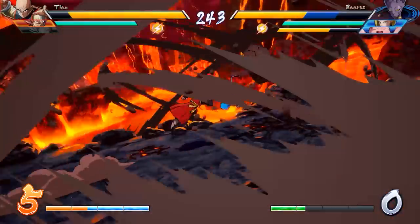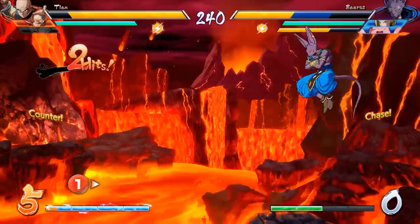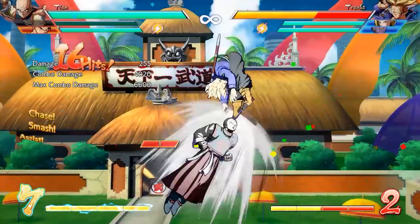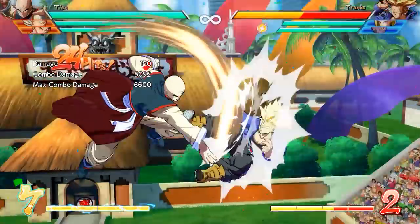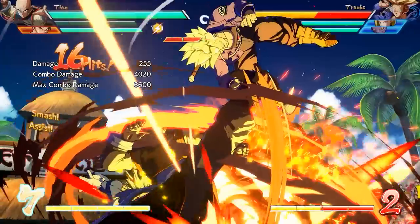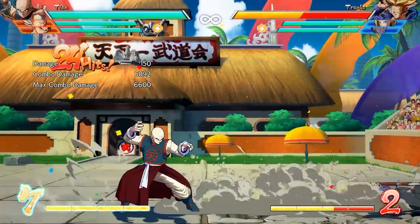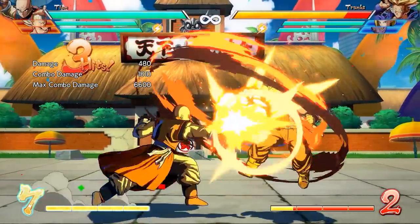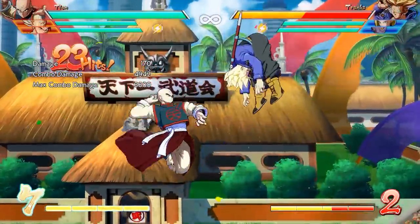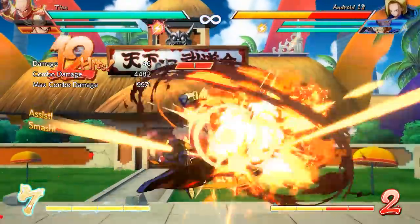Now that we know his moves, here are some tips on how to play him. Tien can deal a lot of damage even without spending any meter. The light attack version of the Volleyball Fist can be easily incorporated into ground combos, and because it deals good damage, you can extend a combo using an assist after the Volleyball Fist for some great damage without any meter spent. While in the air, Tien can end combos with a down heavy followed by the medium version of the Volleyball Fist, allowing him to have an extra heavy attack and a special attack in the air — something a lot of characters cannot do. The medium attack version puts the opponent into a hard knockdown state, and all of that together gives you over 5,000 points of damage without spending a single bar of meter.